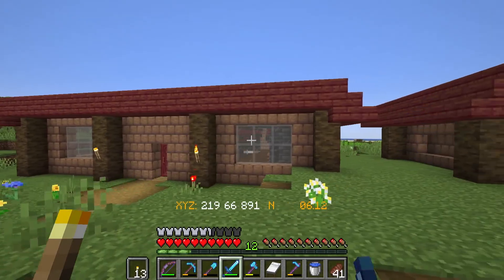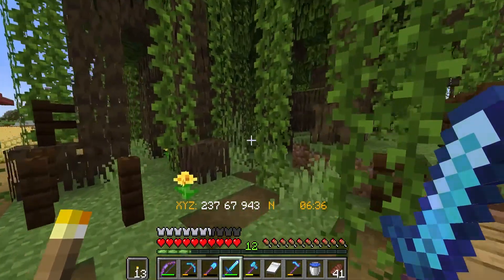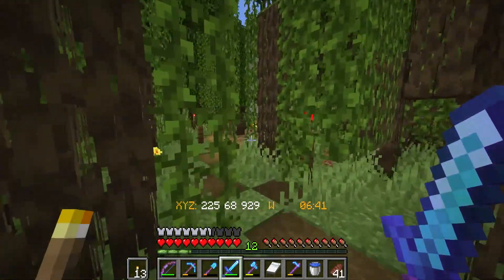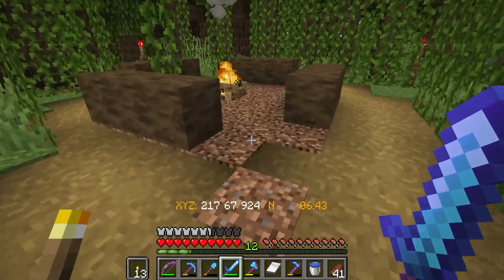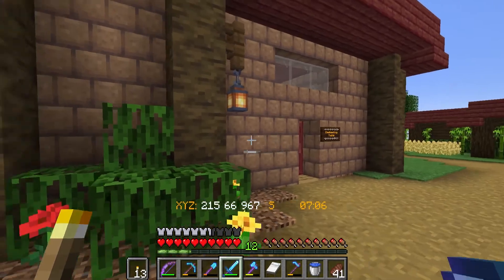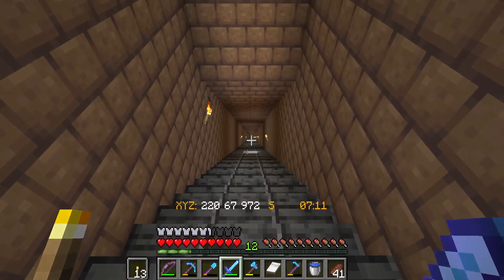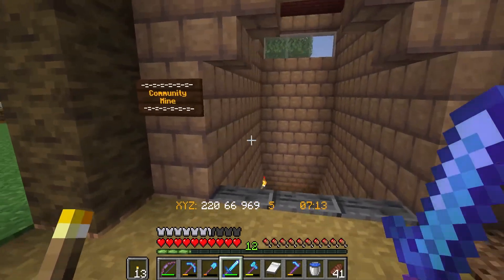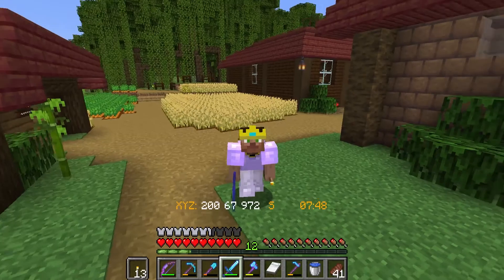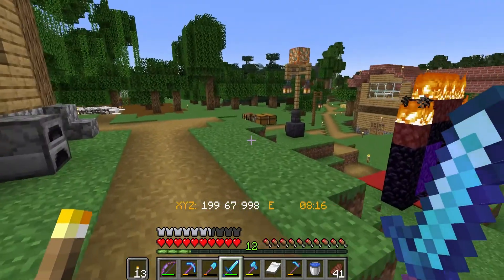Teak has been pretty busy at spawn. He made this villager trading hall, the villager breeder, and he transformed this random mangrove area into our new spawn location. We actually moved the spawn area to this campfire here. Then there's the enchanting station and the community mine that goes all the way down to bedrock, all made out of mud brick. People have been busy around spawn and I haven't really done much to contribute, so we're changing that today.